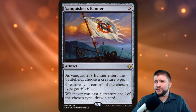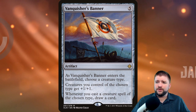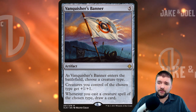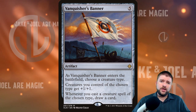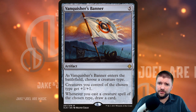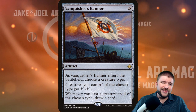Let's start with Vanquisher's Banner. For five mana, you get an artifact; you choose a creature type as it comes into the battlefield and get an Anthem with its first ability — creatures of the chosen type all get plus one plus one. The second ability: whenever you cast a creature spell of the chosen type, you get to draw a card. So we get card advantage on the cast. It can get countered, it can get killed as soon as it comes into play — it doesn't matter, you're still going to draw a card and keep your hand full.